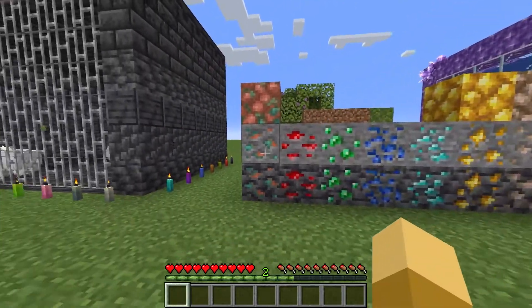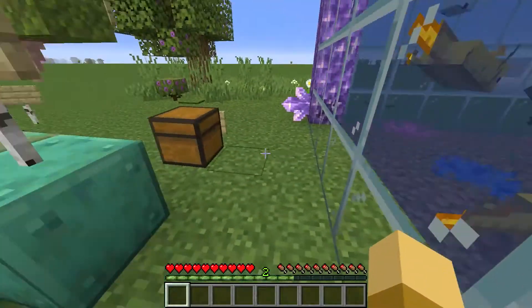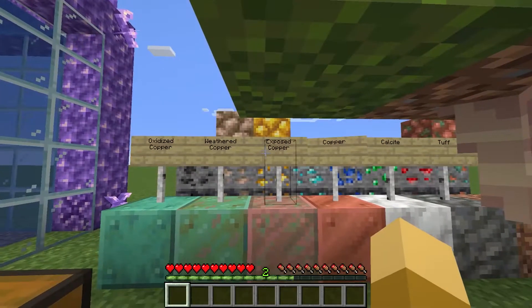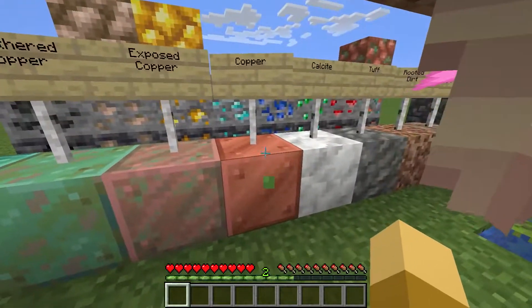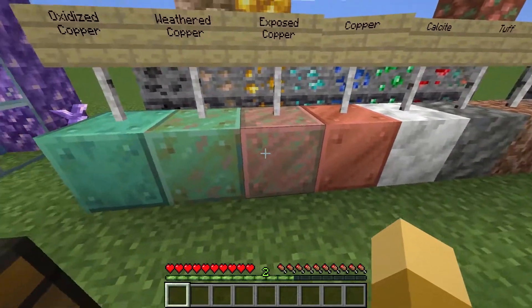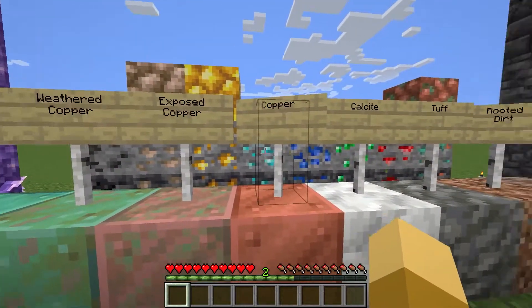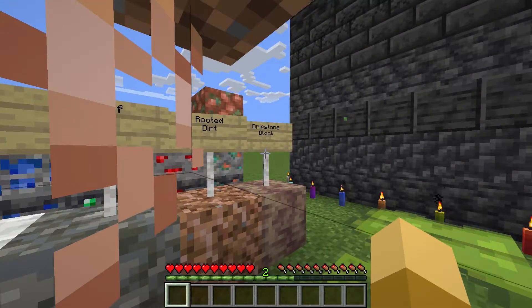Over here we have some of the other blocks added into the game. So we got the new copper first of all — copper, then there's exposed copper, then there's weathered copper, and oxidized copper. What happens here is the copper block will age over time in the weather. The longer you have it in the world, the darker it'll get, until it gets to green. That's kind of cool, it's a new thing. And then there's this calcite block, tough block, rooted dirt, and dripstone block.